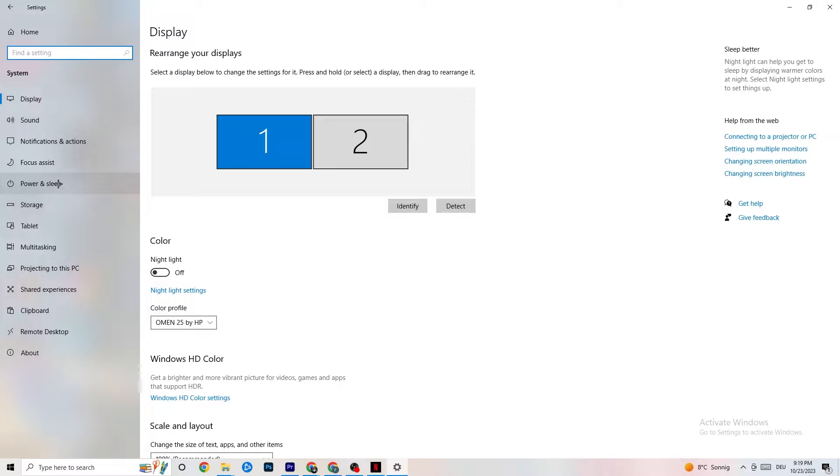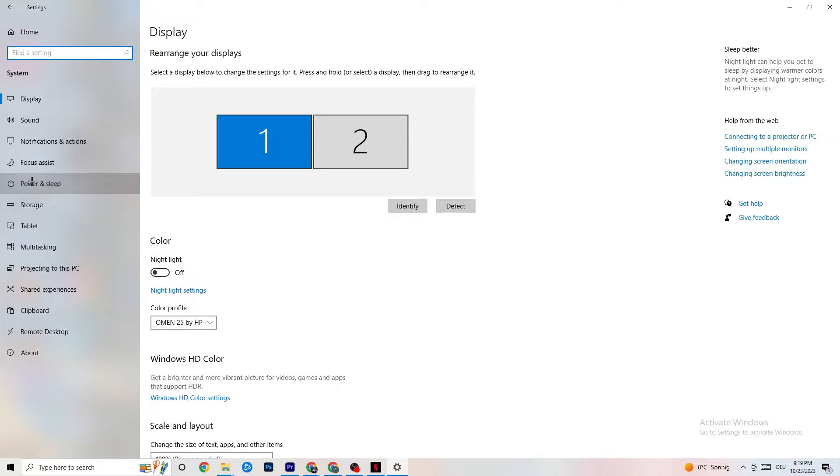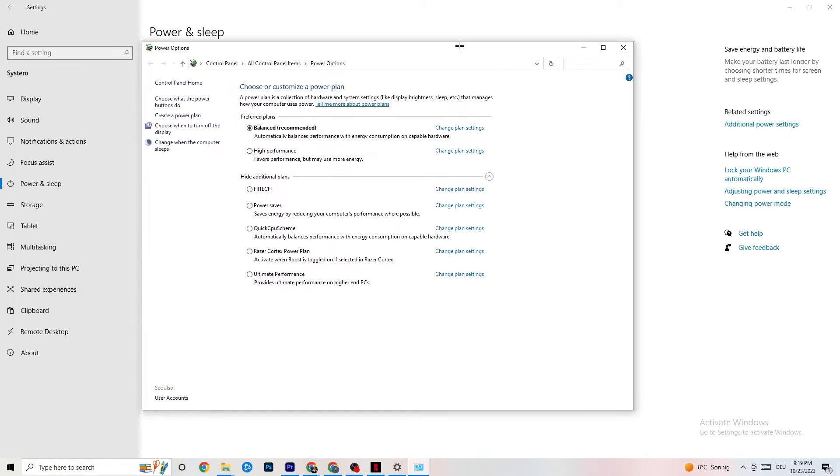Go back and hit Power and Sleep, then click Additional Power Settings on the right side. You'll see options like High Performance, Balanced, Power Saver, and others. I can't tell you exactly which is best — you need to check it for yourself. Click into High Performance or Balanced and test which one runs better with your PC.